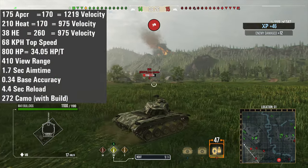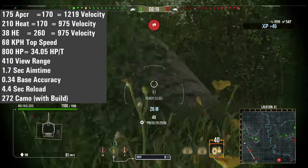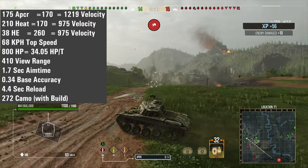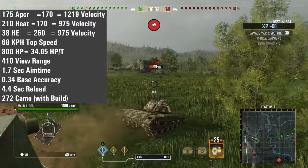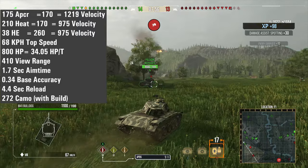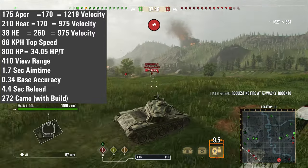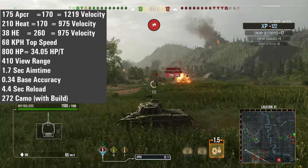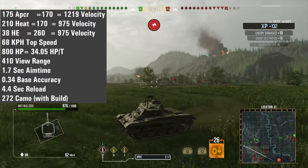On the American M41 Walker Bulldog we've got 175 APCR pen with 1219 shell velocity, 210 pen HEAT with 975 velocity, and 38 pen HE rounds. It has a 68 km/h top speed, 800 horsepower giving 34.5 hp/ton — so you really don't struggle to hit your top speed at all. View range is 410 meters, which is standard across all the Bulldogs. Aim time is 1.7 seconds, meaning this gun aims in super quickly, and 0.34 base accuracy. You've got a 4.4-second base reload with 272 camo with the build I'm about to show you.